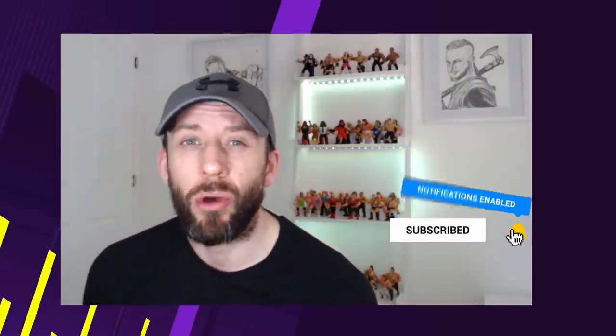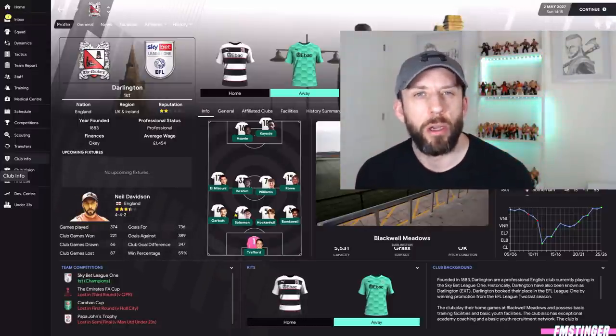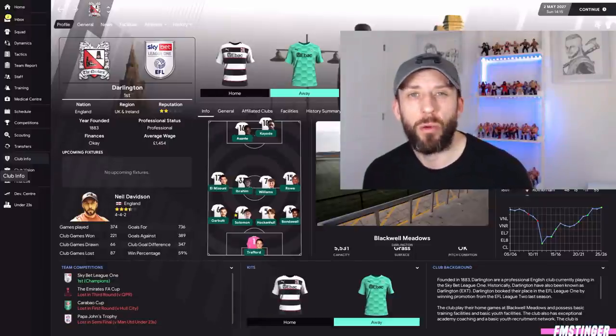Hello again everyone, pleasure to be back on FM Scout. My name is Neil, my channel is FM Stinger. Something a little bit different for you today — we're going for the ultimate set pieces: attacking corners and attacking throw-ins. We'll be using my Darlington team, which I'm using in my Earthquake Resurrecting Darlington save, which you can catch on my channel.